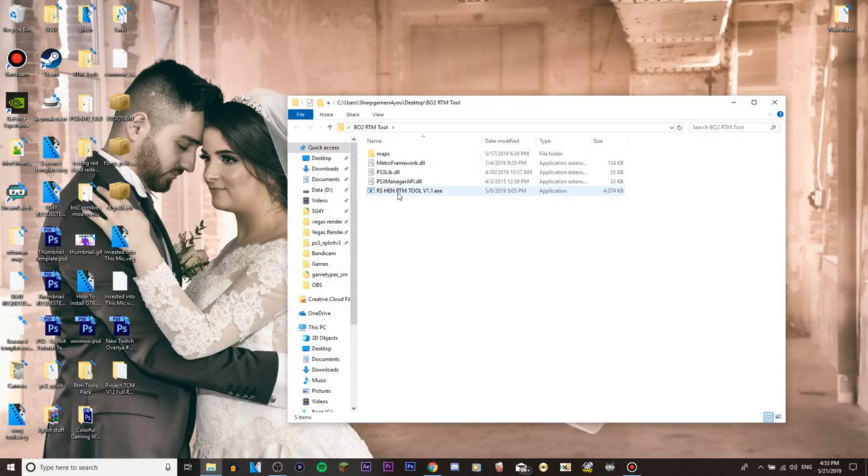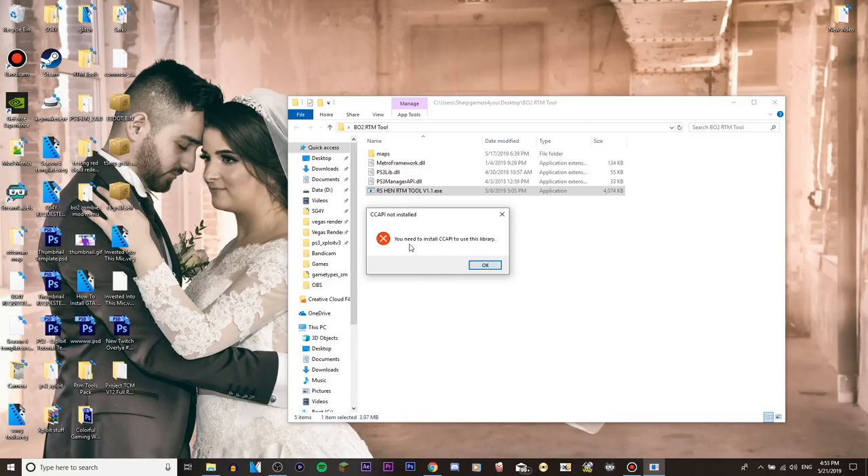Open it up and double-press on it, and it will say you need to install CC API to use this library. This is not an error - this is just a notification saying 'make sure you have this installed,' which means you need WebMan Mod. It doesn't really matter what version you have on CFW, but on OFW or HFW (meaning hybrid firmware), you need to download and install WebMan Mod.